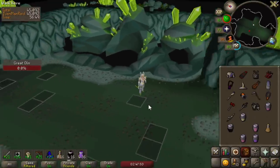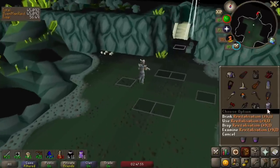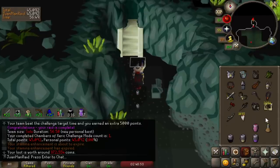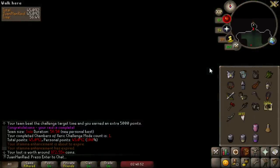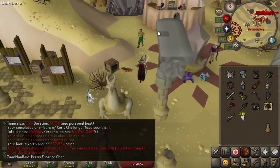First Challenge Mode raid fully completed! We did die because of Muttadile, but it's okay. 56 minutes — we're chilling. Not bad. Some Coal and some Lizardman items. Let's go for another one. These are pretty fun right now because there's so much to optimize.